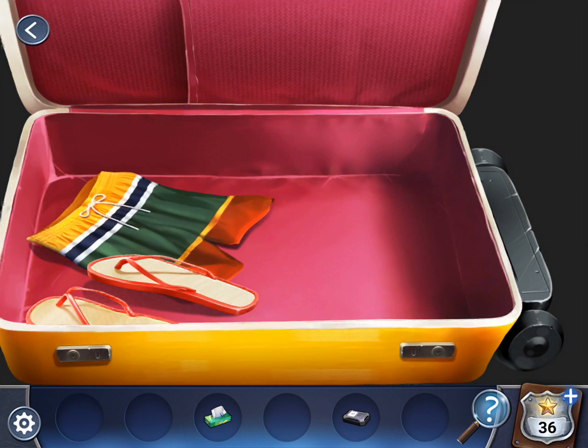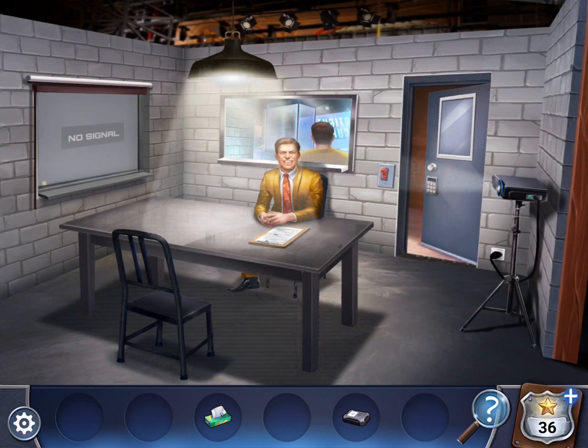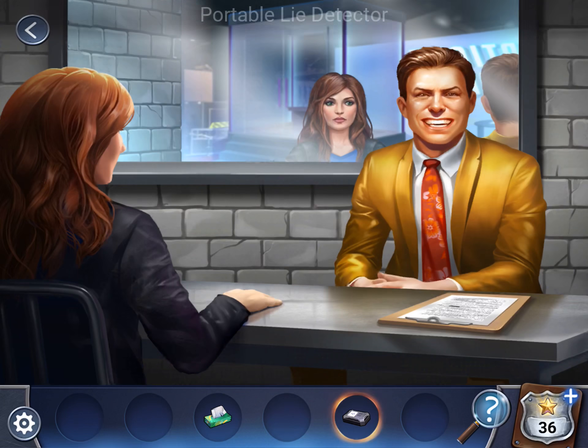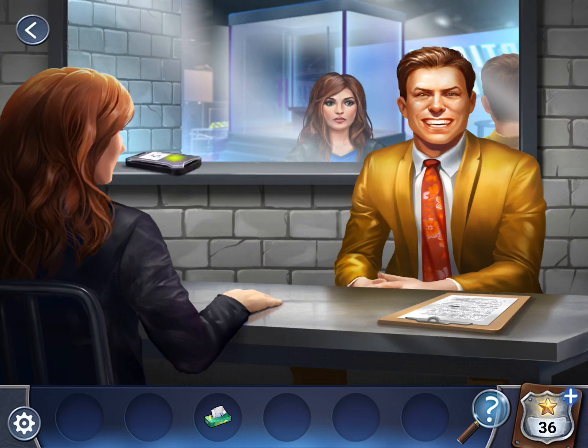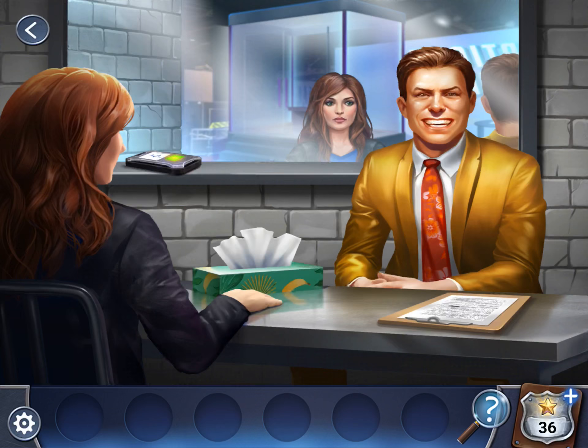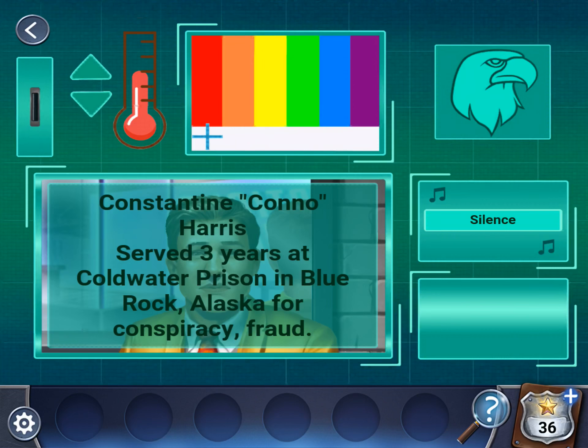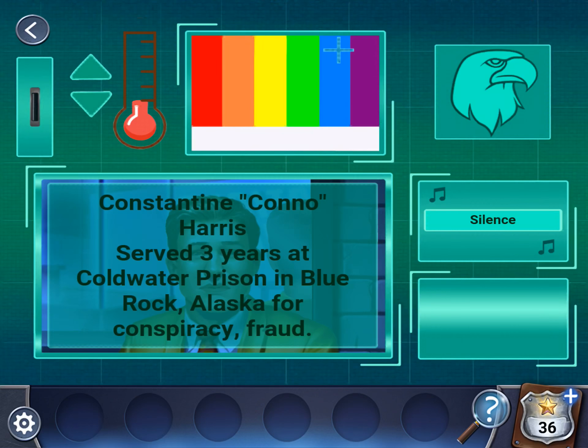Alright, let's go back to the interrogation room. Place the lie detector down. There we go. We want the temperature to be cold — so all the way down. Change the lighting to blue. Blue Rock — the prison was at Blue Rock, Alaska. I think that's why.